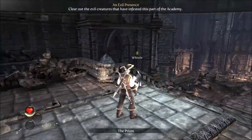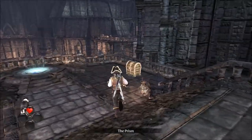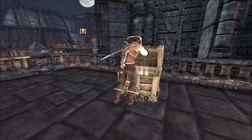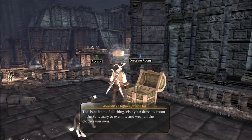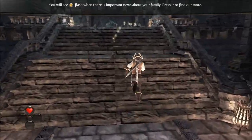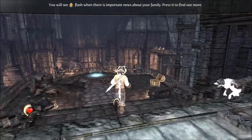Alright — there is a chest here. Let's open this. And what lies inside is... men's highwayman hat, women's highwayman hat. Is that it? Please don't tell me I just got that golden key and came in here just for that.